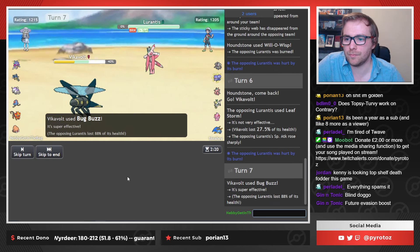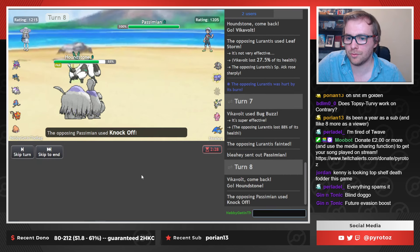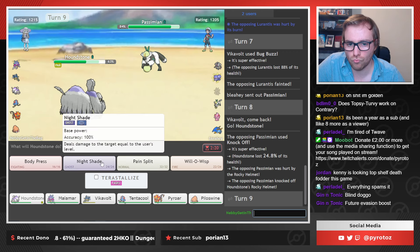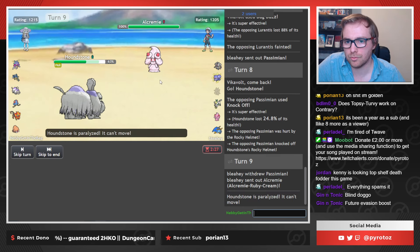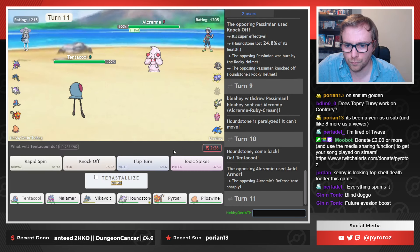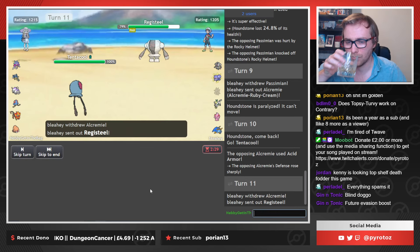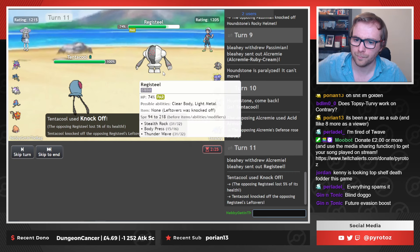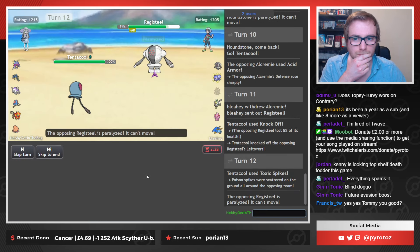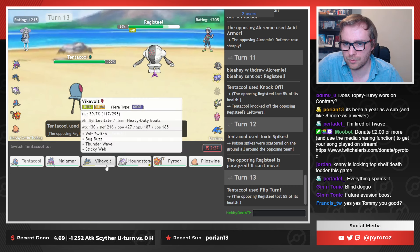Kenny is 100% going to be death fodder, always. There's monkey — I don't care, I'm going to this. That's the Knock Off which does zero. Let's go for a little Nightshade, see what happens. You know what? I'll let him set up — you know why? Because we have a cure for this vermin. He's going to Tera Poison but it's irrelevant. Let's just Knock Off first.